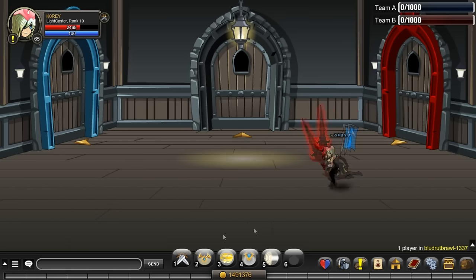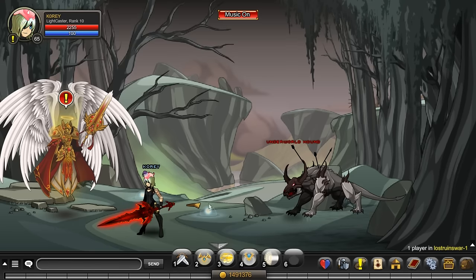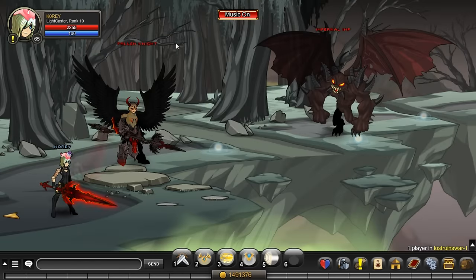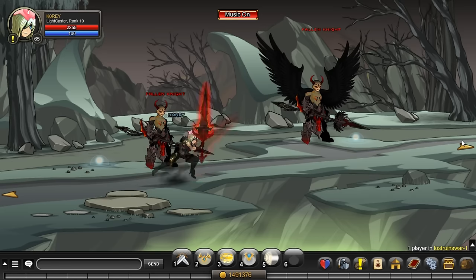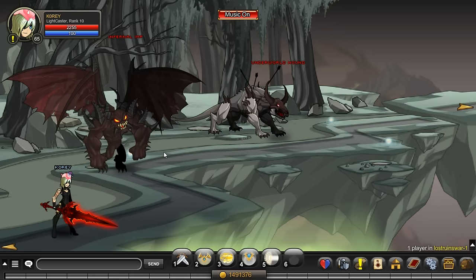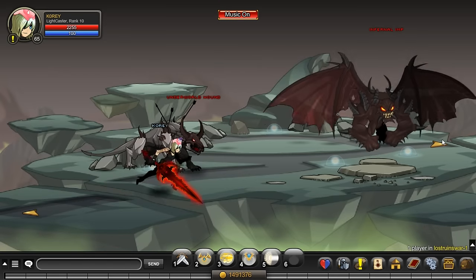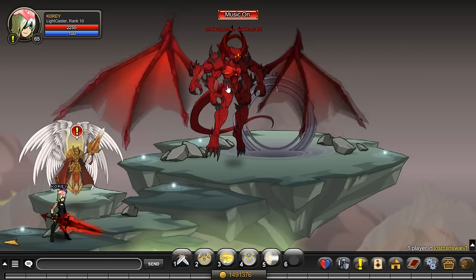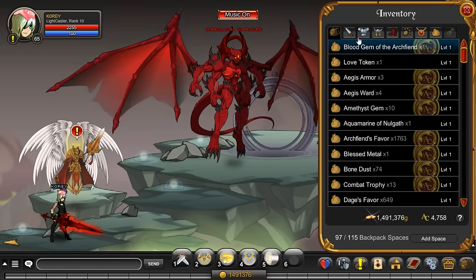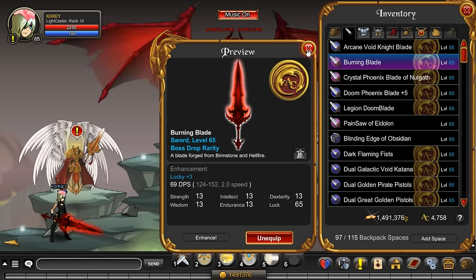To get the weapon, you want to slash join lostruneswar — no spaces in there, you never put a space in a slash join. Run all the way to the top. If you haven't been to this location before, you might have to do quests first, just like the previous location. The Burning Blade is a confirmed 1% drop from this boss. It's also a free AC item, making it storable in your bank for free. So if you ever don't want to use it, you can store it in your bank. Definitely a good item to go get if you haven't already.